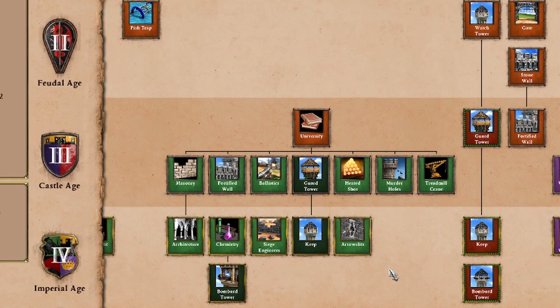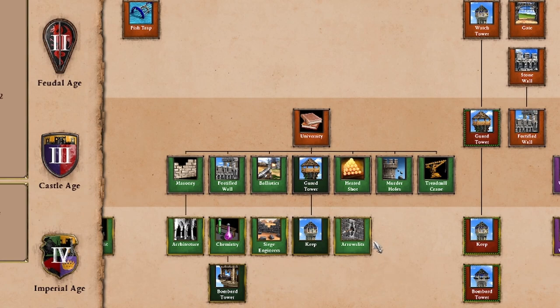We're going to consider access to these towers as fairly important, and also consider arrow slits — it's going to increase the attack of your towers by adding extra arrows. Towers that lack arrow slits, especially in the late game when units tend to have more pierce armor, that can actually be pretty important. You're going to want arrow slits in order to have your towers doing a lot of damage, overcoming that pierce armor in those late game units.